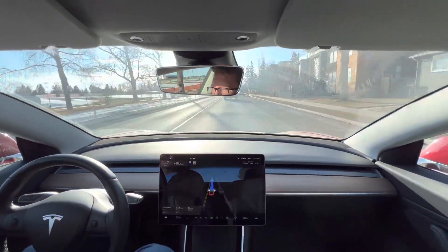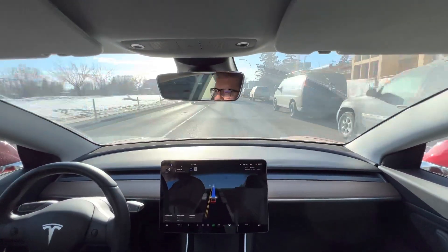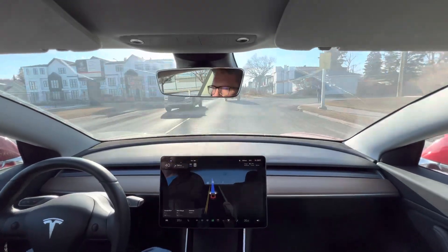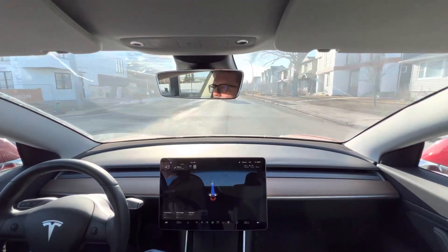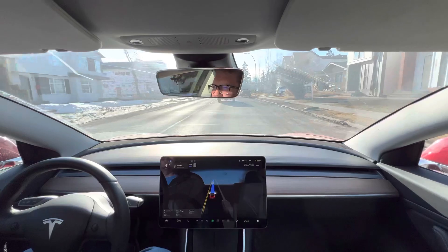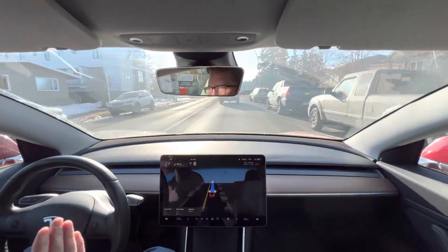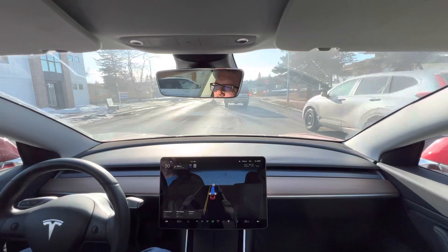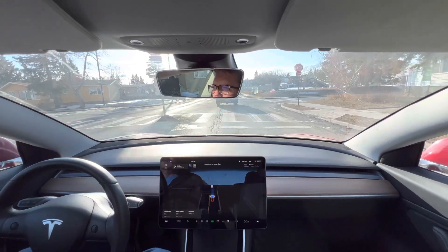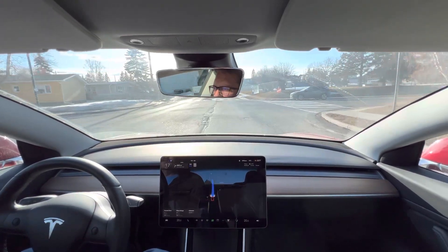The occasional intervention is usually the accelerator — it has nothing to do with the decisions it's making per se, except that it could be more decisive. It could speed up a little more to get into a lane or start going the speed limit to get into a lane. This will be getting onto a freeway — about 80 kilometers an hour — where in the past it would switch over to the old autopilot code. This time it is staying in FSD beta.